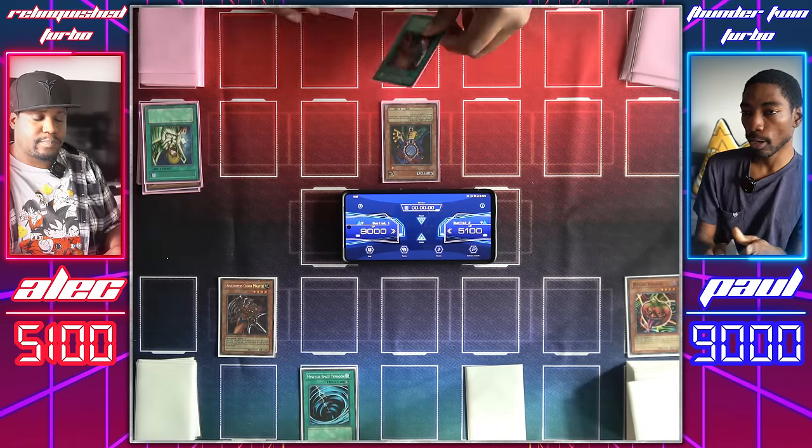During Swords of Revealing Light, both players pass turns and even exchange life points via Upstart Goblins, actively increasing each other's life points as we stall. I'll activate Thunder Dragon — discard it to add two more Thunder Dragons. Swords of Revealing Light expires. Flip Summon Mystic Tomato and switch Giant Rat to attack position. Mystic Tomato attacks the face-down — Shining Angel effect gets another Shining Angel. Giant Rat attacks Shining Angel — we're both destroyed. Giant Rat gets Giant Rat, and Shining Angel gets Copycat.